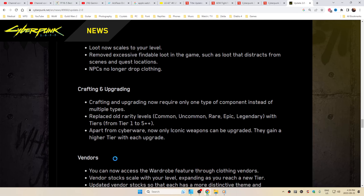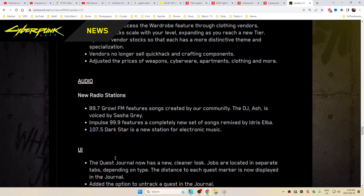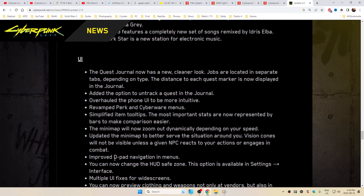Crafting and upgrading: apart from cyberware, now only iconic weapons can be upgraded. Vendors: you can now access the wardrobe feature through clothing vendors. Audio: new radio stations added. UI: the quest journal now has a new cleaner look. Overhauled the phone UI. Improved D-pad navigation.